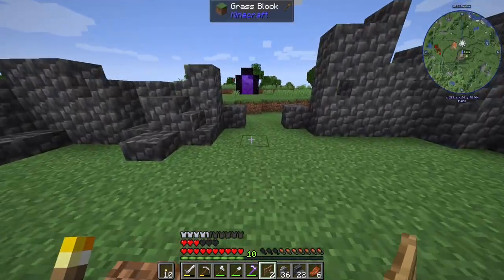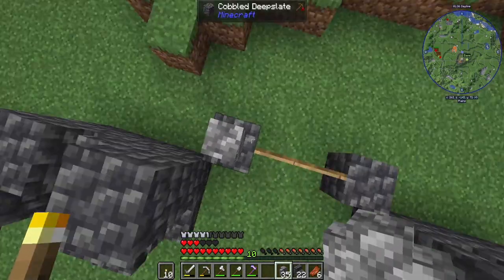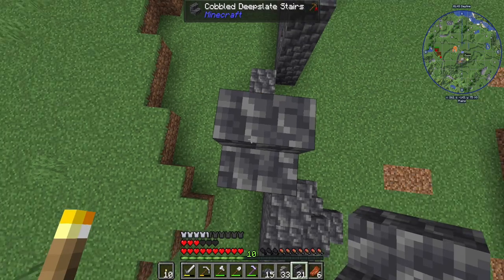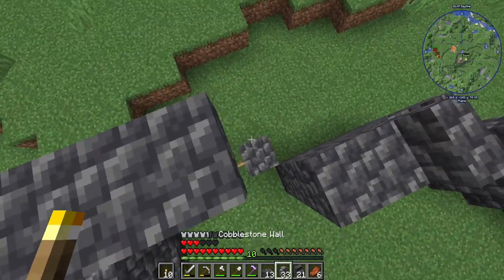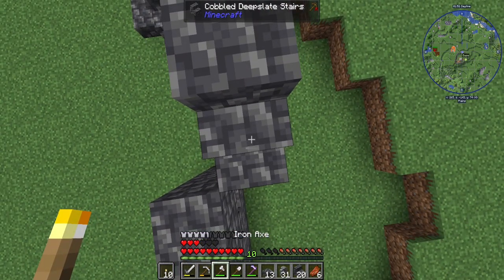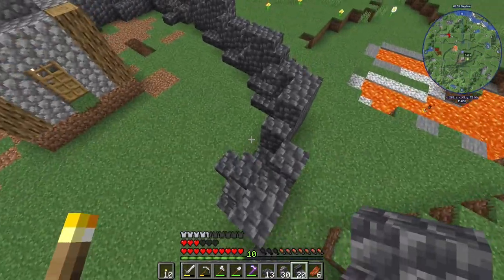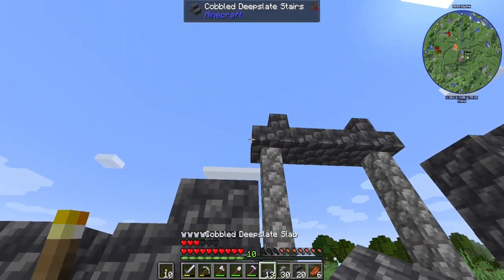We need to make two fence gates. These are going to go here like so. Now we can walk on top of this and jump up here. This will go here, then we take our slabs. So that is going to be the entrance, maybe. Yeah, that looks better - kind of okay.